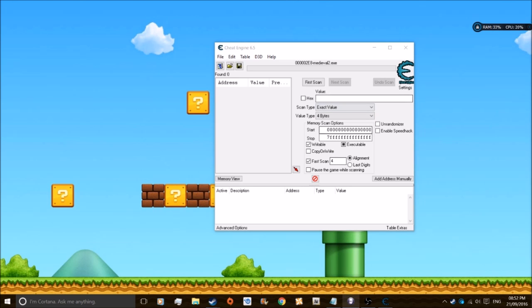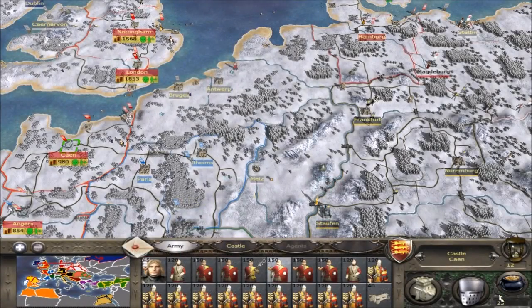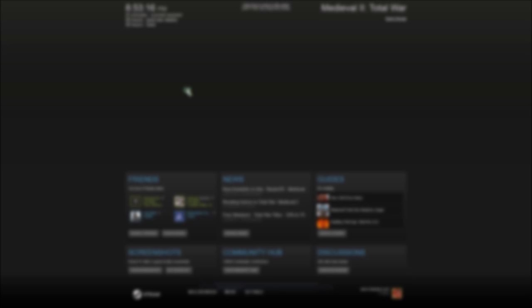Was it 23 or 24? I've got no clue. Okay, 23 — got it. Remember that: 23. Now do the first scan. We've got a load of 23s and there are so many results. Once you've done that, you've got your 23. Now basically you need to gain or lose a bit of money so you can narrow the results down.